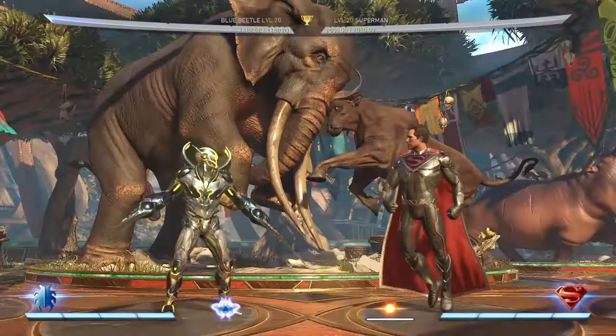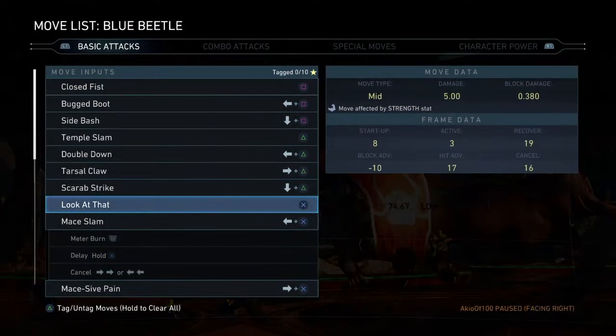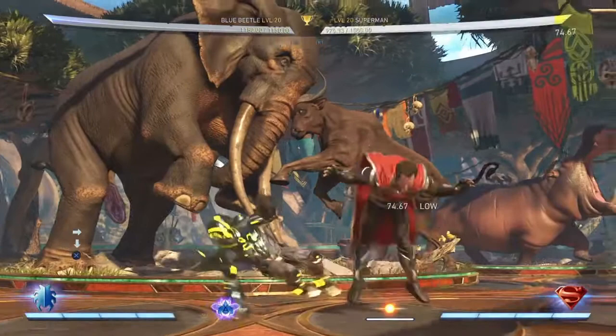Another really good normal for Beetle is his down three. It's one of the longest-reaching sweeps in the game and it's safe on block — 11 frames and minus six. It checks your opponent for walking forward or walking backwards. It's a really good normal because all his other normals without trait have basically no range.